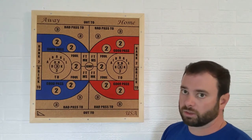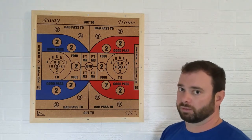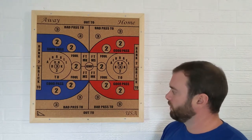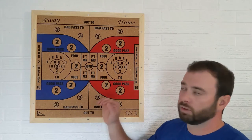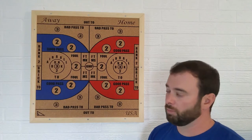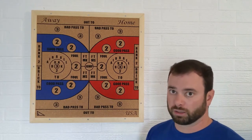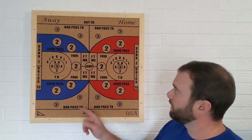If I dunk it, that counts as two points. If I bank it off the backboard, that also counts for two points. One other way to score points is to get fouled. If I hit the foul space on my side of the board, that counts for two foul shots — so I get two darts, the same as two foul shots.